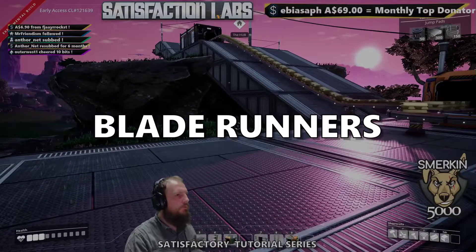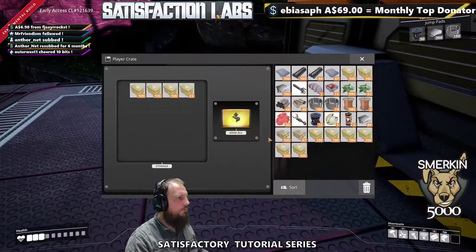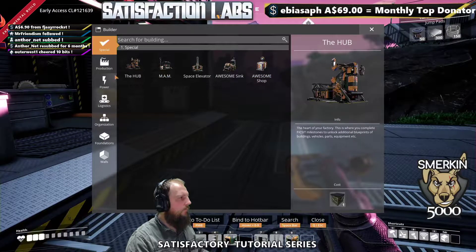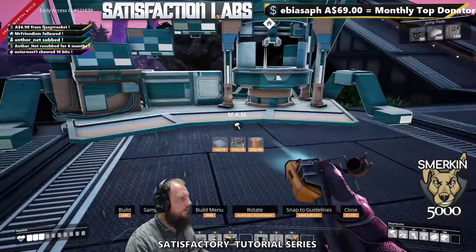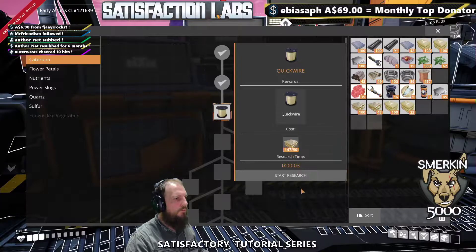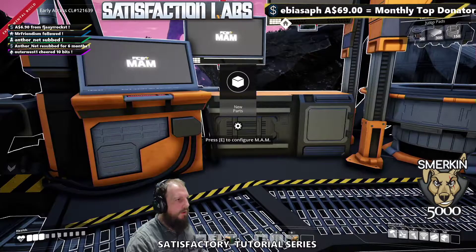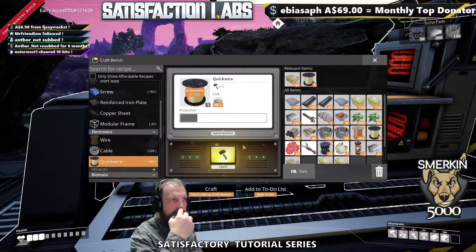The reason I did all of that was because I wanted to do some MAM research. Let's also build a... we've got a full inventory. We'll leave that storage box there. Let's put a craft bench here and also put a MAM here. I needed quick wire, which was 150 Caterium ingots — that was the point of coming over here. But now the next item requires 100 Caterium wire, so while I'm here we can make that 100 Caterium wire and do that next stage of research.